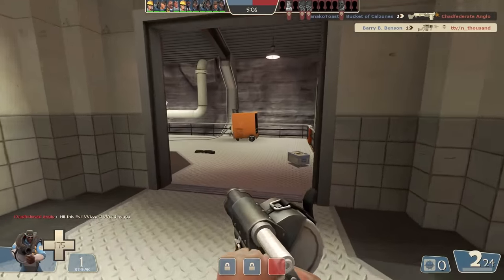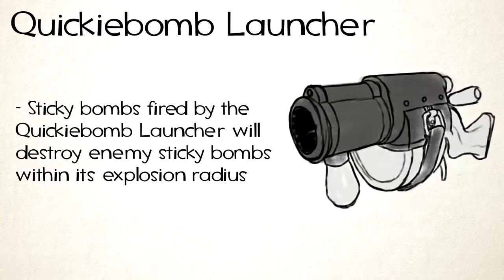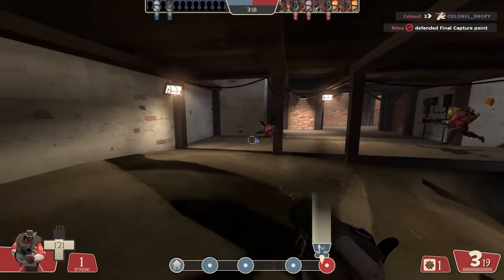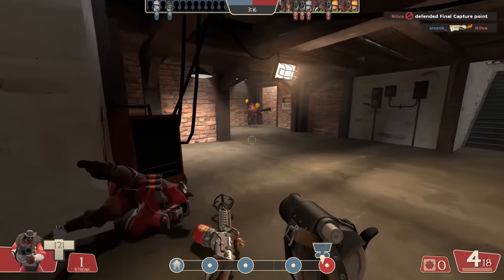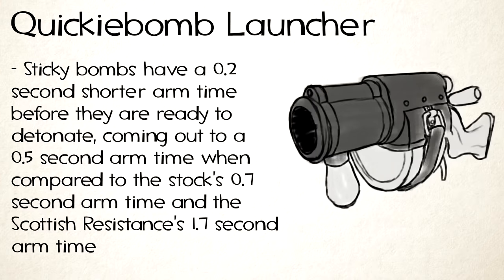The Quickie Launcher's stats are actually pretty complex. Let's start from the top. It's able to destroy enemy sticky bombs. This is a very useful attribute, but it's one I'm not a huge fan of — it kind of robs this unique stat from the Scottish Resistance, but makes it a lot easier to do as a result of the next stats. It has a shorter arm time, 0.2 seconds shorter to be exact.